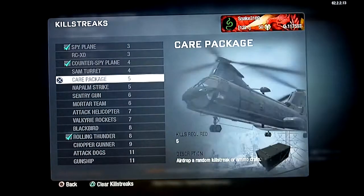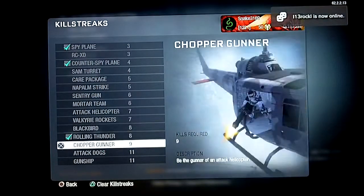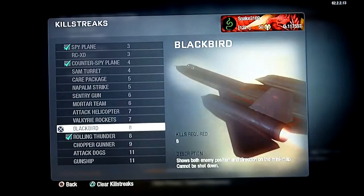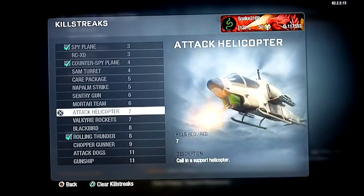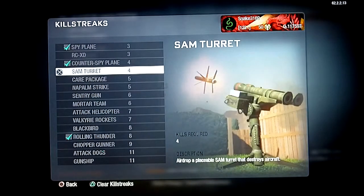For team deathmatch you can pretty much use anything. A lot of people like the blackbird, attack dogs, and chopper gunner — they'll camp until they get the blackbird and then go crazy with the chopper gunner and attack dogs. But that's mostly everything I can think to cover, so hope you learned something. Thanks.